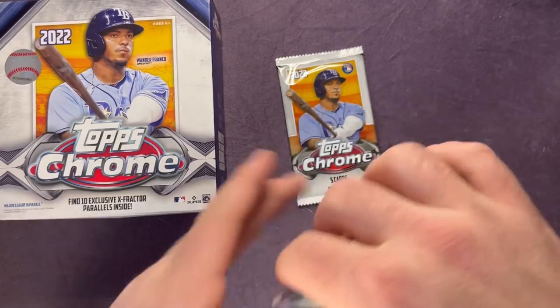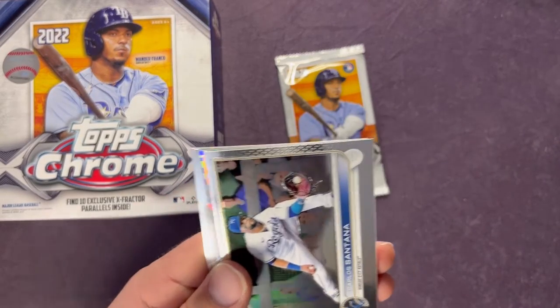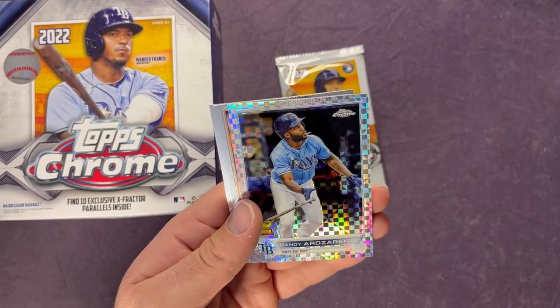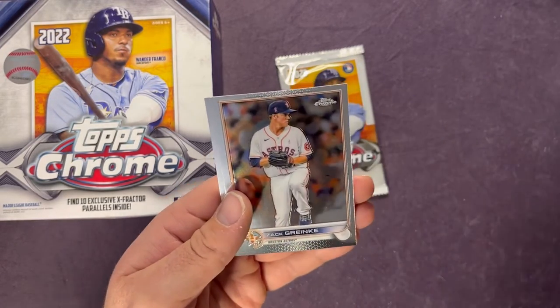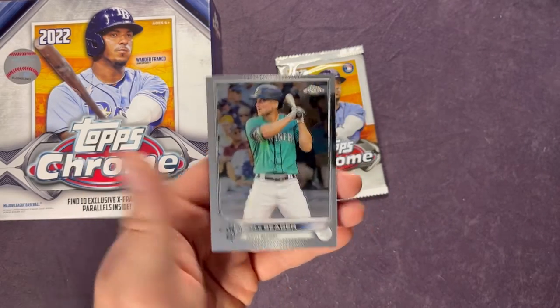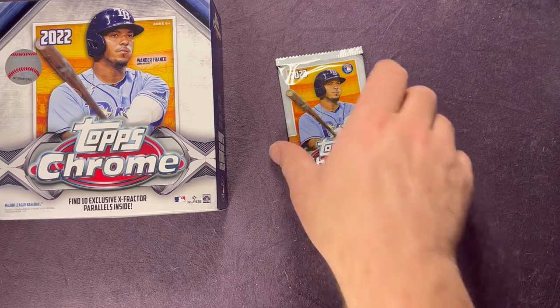Saw the Mariners logo on the back — Cal Raleigh once again for the PC! Carlos Santana again, Roansy Contreras on the X-Fractor cup card, Zach Greinke, and a Kyle Seager. Kyle Seager — one of the all-time Mariners favorites here in the Northwest.